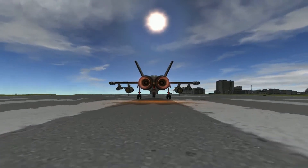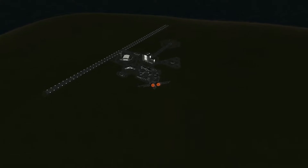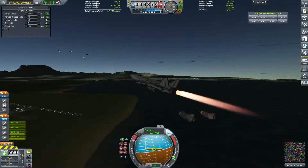The plane itself is powered by two Panther engines. The flight performance is admittedly not great due to all the weapons attached to the plane, but after firing some of the weapons and burning some fuel, it performed significantly better.